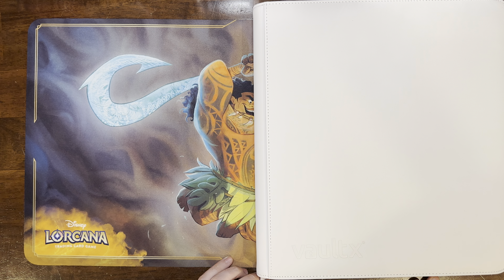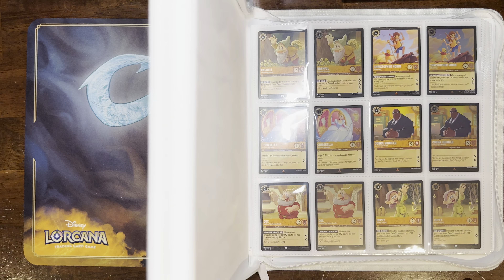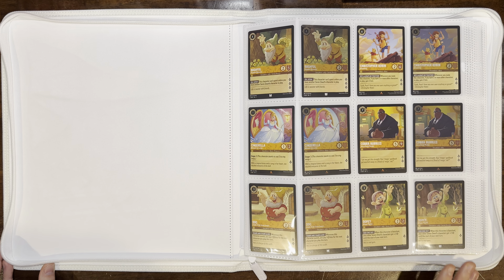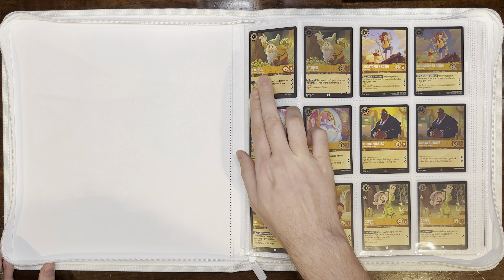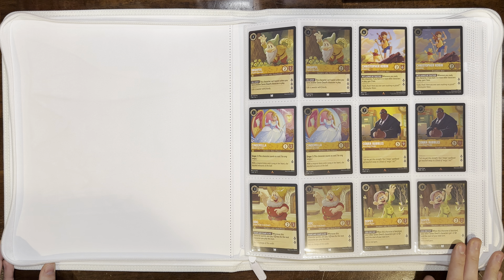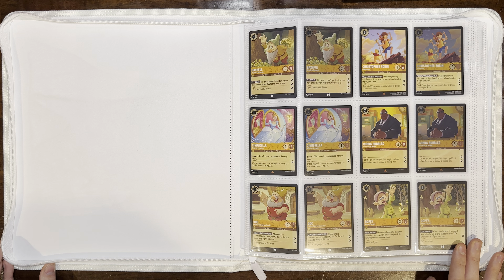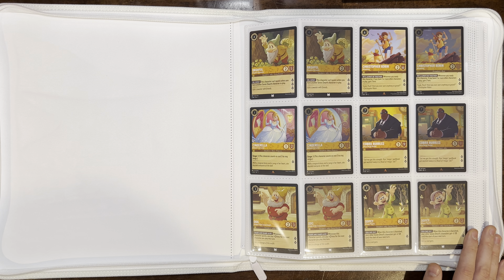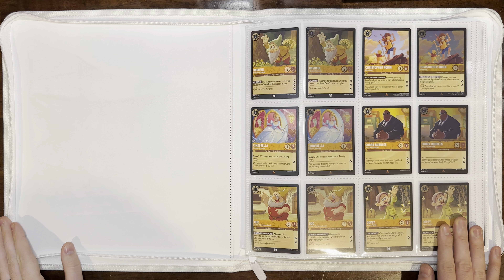This was a much easier set to complete than the first chapter — whether that's from supply catching up or demand going down, probably some combination of both. We're in a white edition Vault X binder. I really liked it for Scarlet and Violet 151 in Pokémon; it made the cards look nice and bright. When I lay out my master sets I always put the regular version of the card next to the foil version, so that's why I buy these 12-pocket binders. Lorcana lays things out really well, without any weird EX cards like in Pokémon that throw the pattern off, so everything stays nice and organized throughout.